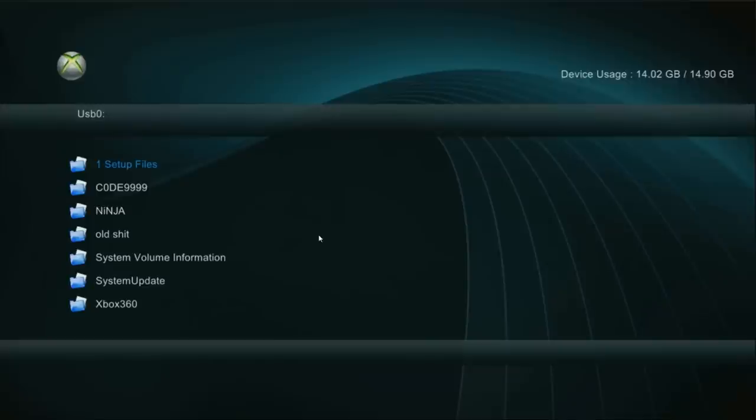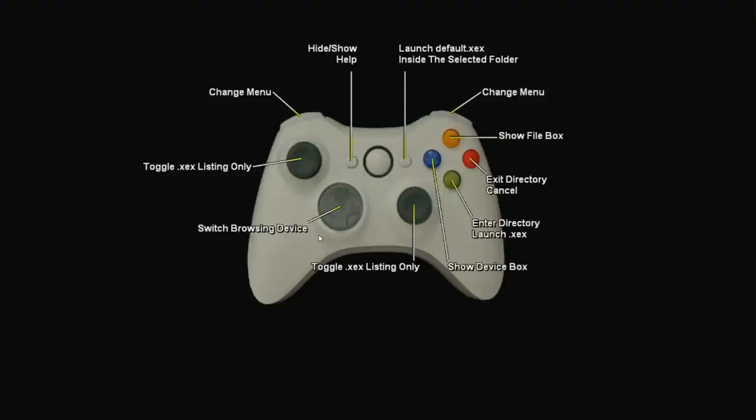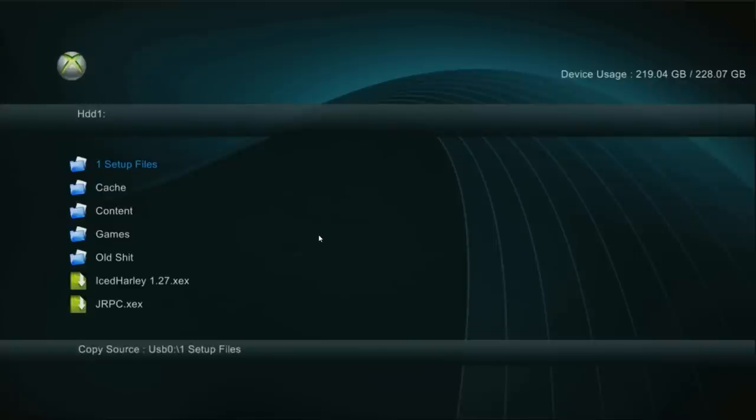We're going to copy the setup files. Click X, go to HDD1. If you don't know how to do everything, you can click Back on the controller and it'll show you how to copy and move stuff. Click Y to copy, then click X, go to HDD1, then click Y and paste. Your one setup file should be right there.